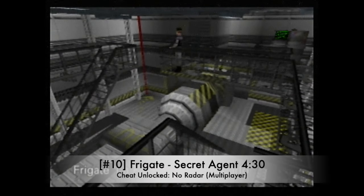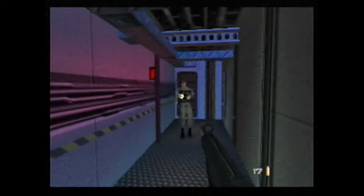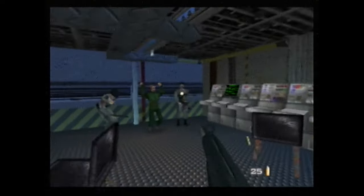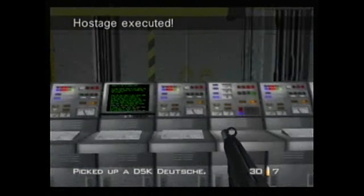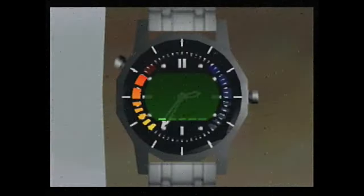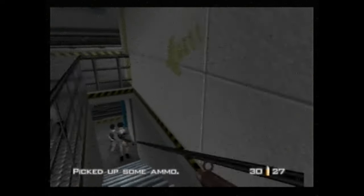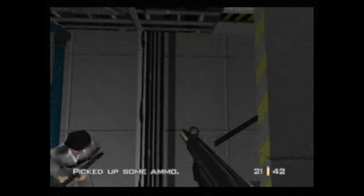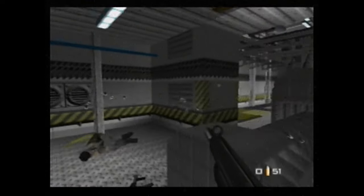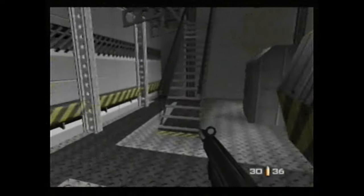Number 10: Frigate on Secret Agent in 4 minutes and 30 seconds. Frigate's the seventh mission in the game and it's pretty tricky because of all of its hostages. Things can get messy in those rooms and if you're too late you'll hear it as they bust a cap right into these unlucky passengers. Being on Secret Agent at least gives you a bit more cushion in terms of your enemies' accuracy and damage done to you, plus you often kill them in a couple fewer shots.